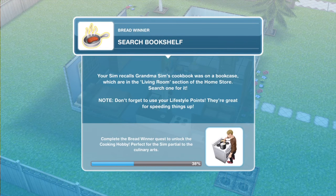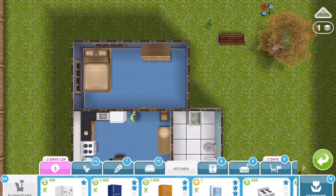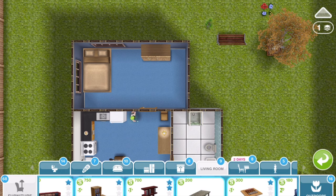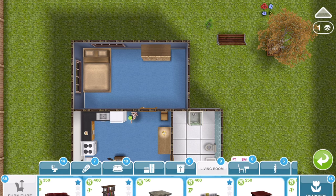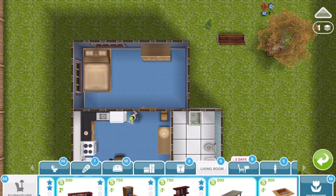Next thing we need to do is to search a bookshelf. Your Sim recalls Grandma Sim's cookbook was on a bookcase, which are in the living room section of the home store. Don't forget to use your lifestyle points — they're great for speeding things up. Let's buy a bookshelf. Go into the home store and then the living room section. Now, this does matter whether you choose a one, two or three star — it will be much quicker if you choose three star. We haven't unlocked any three-star bookshelves, so we'll go for the next best thing: a two-star.